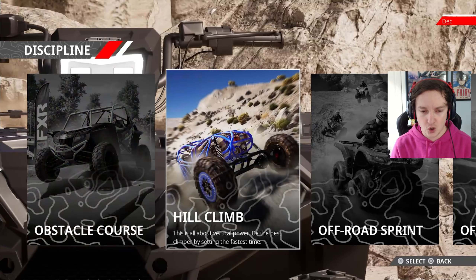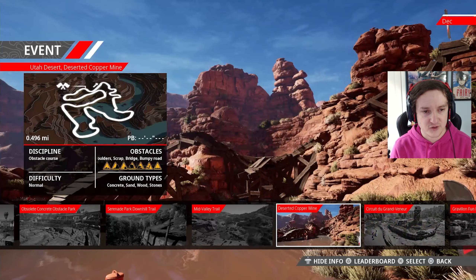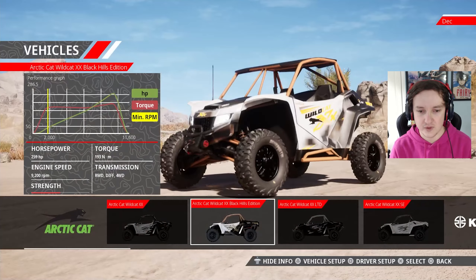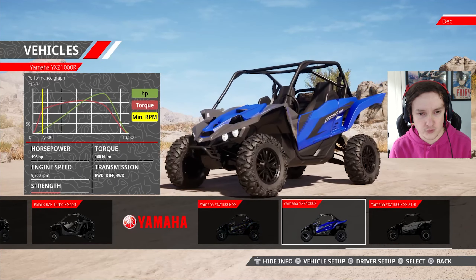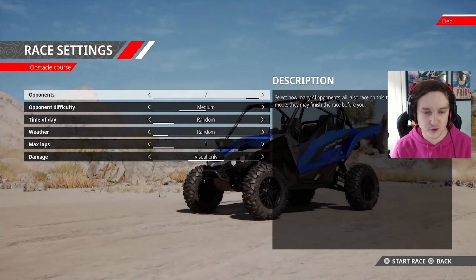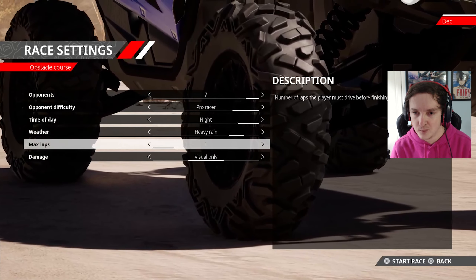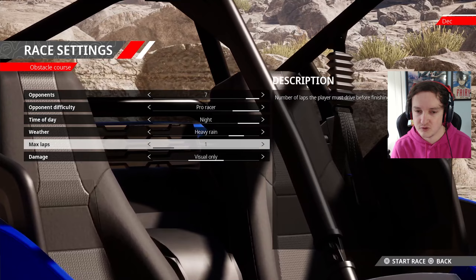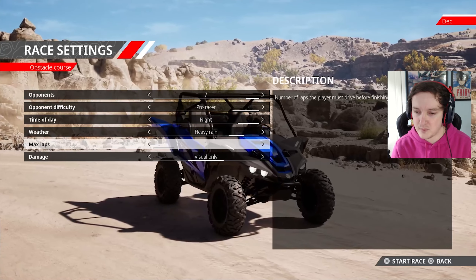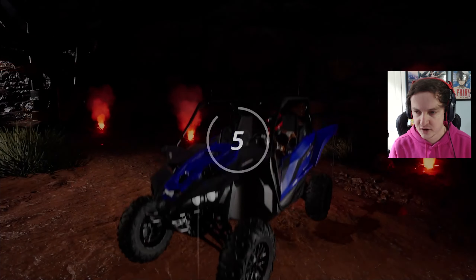We did the closed course, so let's do an obstacle course - that was actually pretty fun last time. Which one looks the hardest? That one looks like it's going to be a tough obstacle course. Let's use a UTV this time. I'm liking that blue. Let's put it on pro racer this time because I'm clearly a pro racer. One lap, full damage.